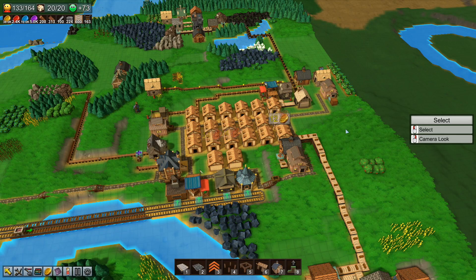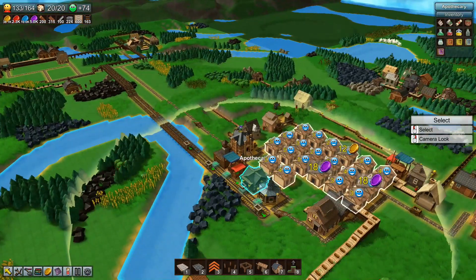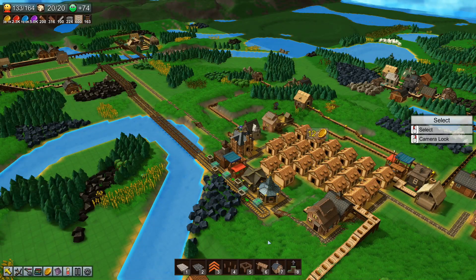Hello and welcome. My name is MiniBetrayal and this is Factory Town. Last episode we got some rails set up — or minecarts. It's the closest thing I think this game has to trains anyway.